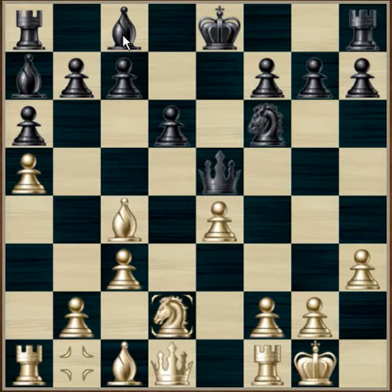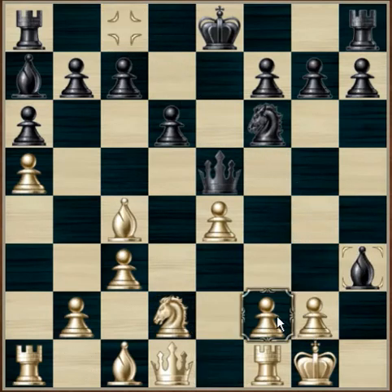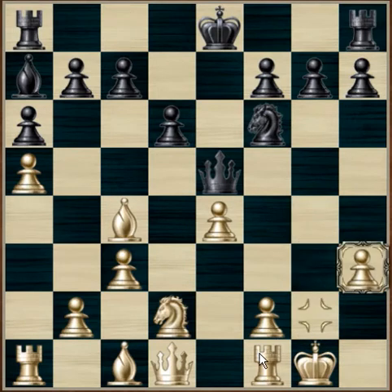Black takes the h3 pawn with the bishop — previously an undeveloped bishop, now a developed bishop — attacking the g2 pawn and starting to attack on the castled king. The g pawn takes the h3 bishop, which now completely opens up this file to attack the king.